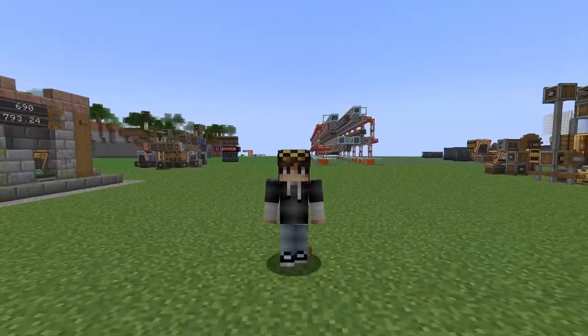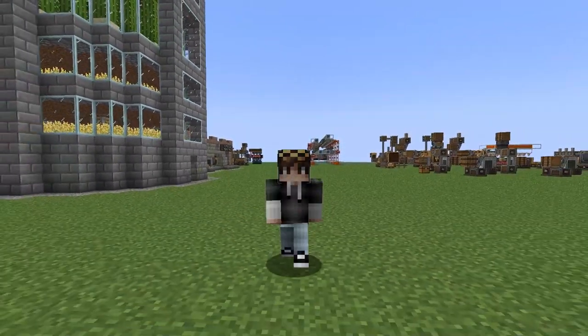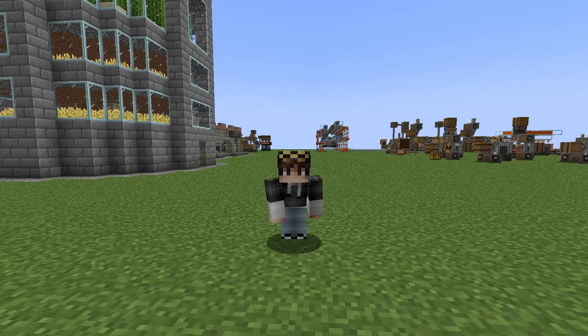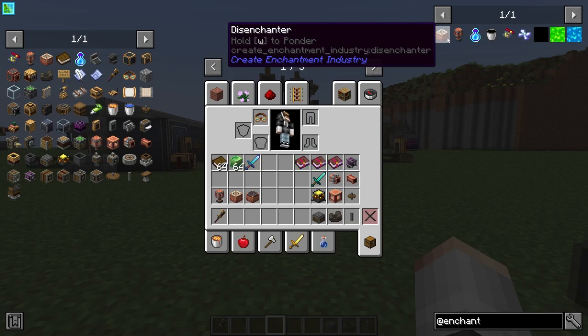In today's episode you're going to learn how to automatically enchant your items with Create. Today's addon is called Create Enchantment Industry. It's quite a powerful mod that kind of leans more towards being overpowered.